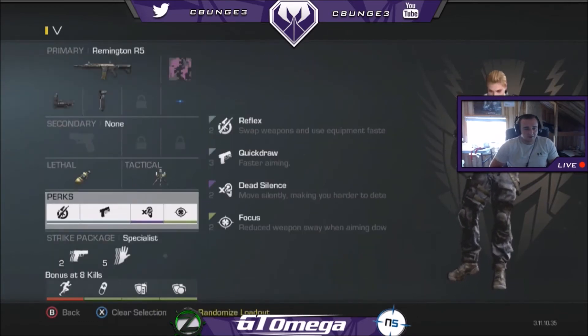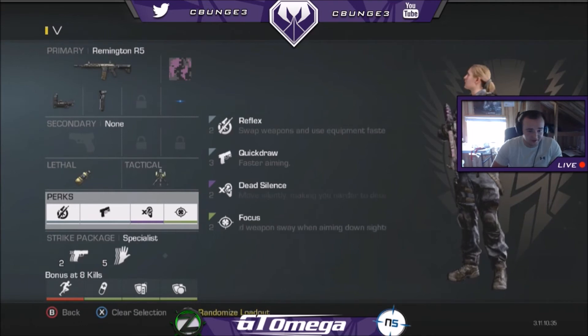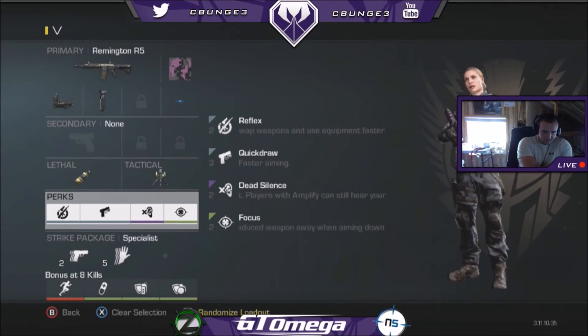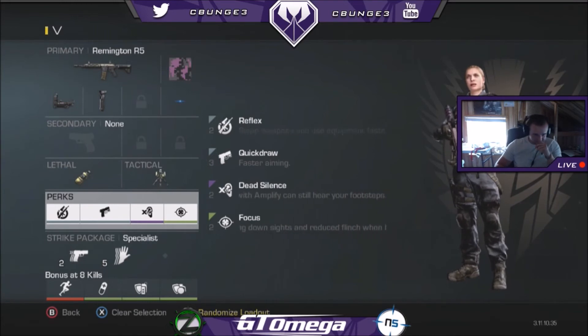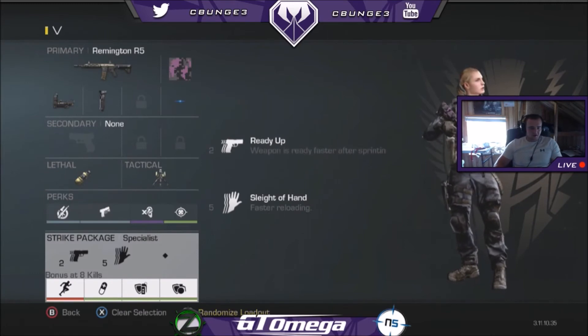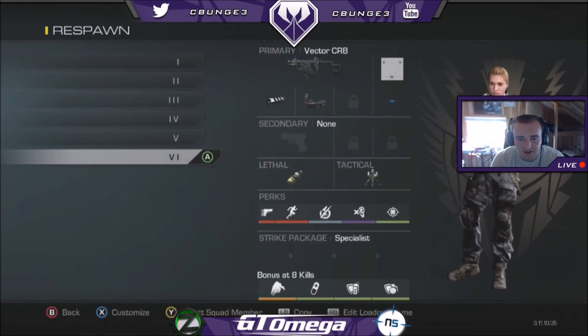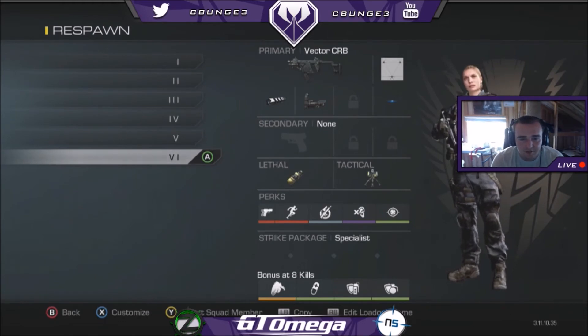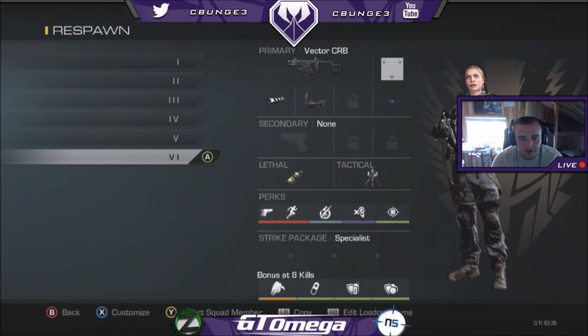For my fifth class I have another Remington. This one's for if I need to hop on flags, if my team's telling me to get on flags or if I'm playing selfish and need to post up somewhere. I have the reflex trophy and a reflex nade so I can put that down real quick, with quick draw and focus. In the strike package the only difference is I put ready up on, so in two kills I can have ready up again. Then for my last class I have a support Vector — good for Freight and Strike Zone — with a reflex trophy nade. Going with the red dot and muzzle brake. So those are my respawn and Diamond Blitz classes.